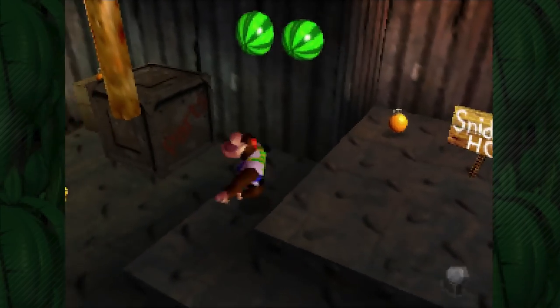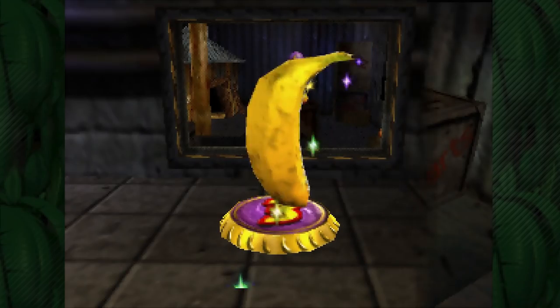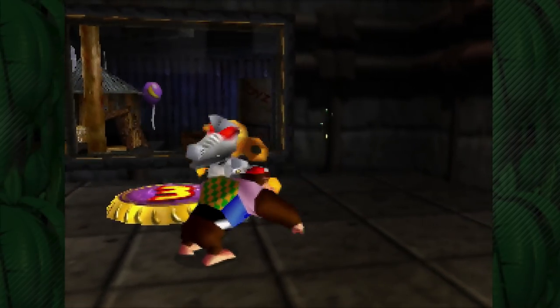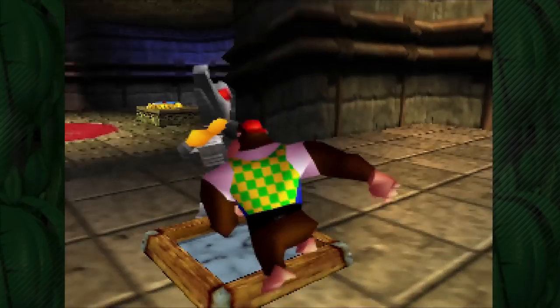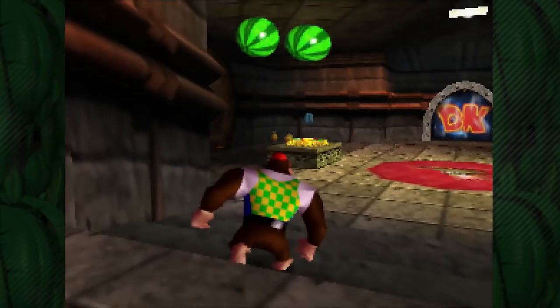We're done here, so let's get back out and take warp number three. This one puts us right near the start where we can put our Primate Punch to use again and knock out these guys. It is a pretty slow attack, but we can knock out some robo kremlings with it, so it's pretty cool. I don't actually need the watermelon, so we'll move on.